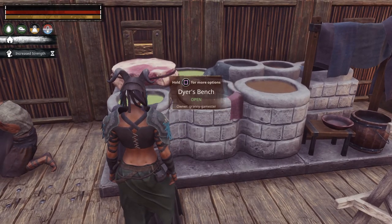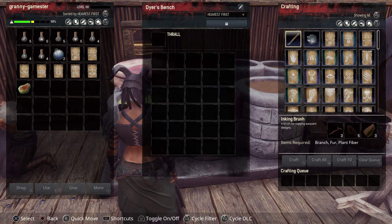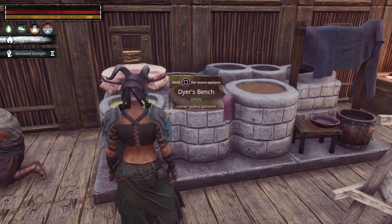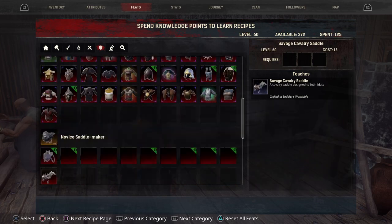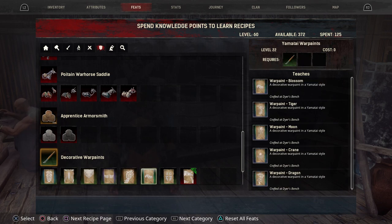Let's go into our dyer's bench. With this I can make the inking brush which takes branch, fur, and plant fiber. Fur you can get from most animals by using the knife when you go to harvest them — gorillas are great for that, and rams on the other side of the map. Now to get your functional war paints you need to go back into your feats and scroll over to armor, then down to decorative war paints. You need to make the inking brush first — once you do that you get all the decorative war paints, but you still won't have the functional war paints.